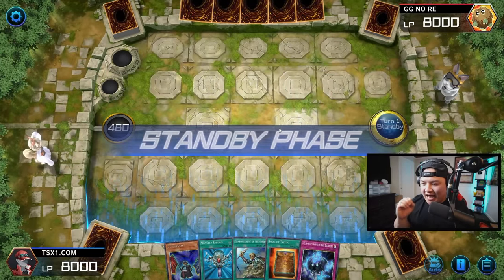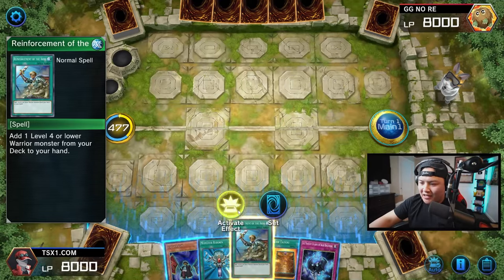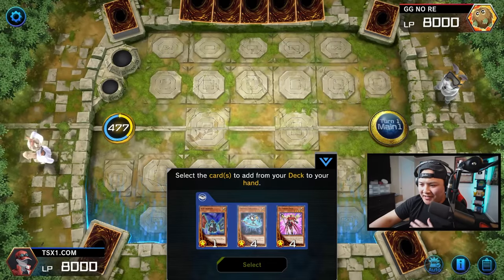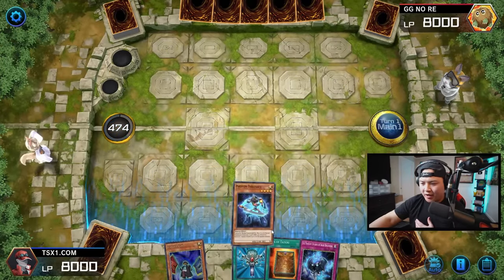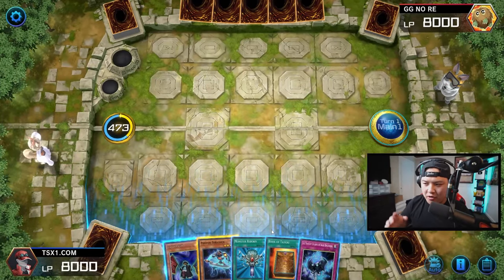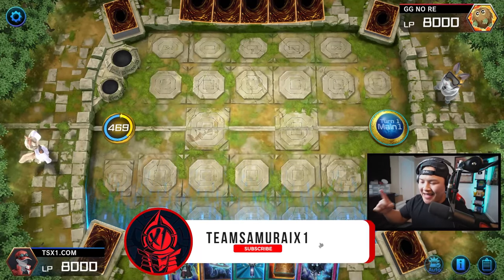This hand right here is absolutely fire. What we're going to do is very simple. We're going to activate our Reinforcer of the Army, and you guys can see why this deck is nasty. We're going to search Photon Thrasher directly from our deck to our hand. This combo is 100% success rate — you can always combo with any hand that you have. I'll showcase you guys the deck at the end of the video.